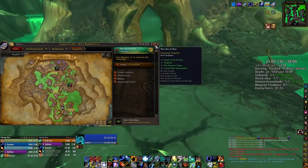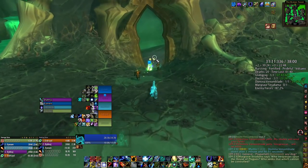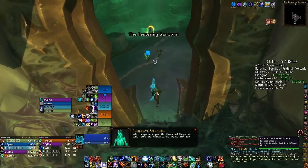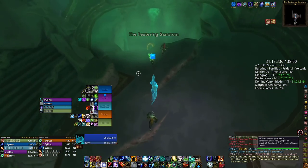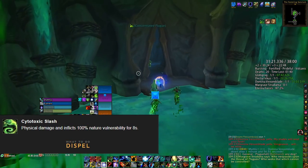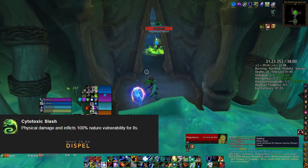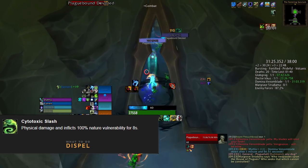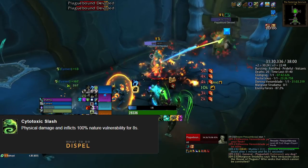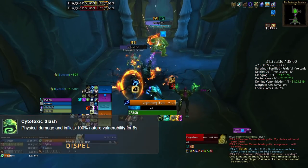Either way, anything that gets them out faster is important, because otherwise they will just keep throwing daggers at you, dealing stacking dot damage higher and higher. The last dangerous part of the encounter is Cytotoxic Slash — a very dangerous poison on the tank that increases nature damage taken by 100%, and part of her melee attacks also deal poison damage. So you do want a poison dispel for this.